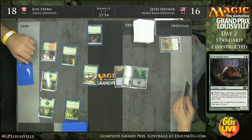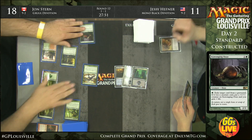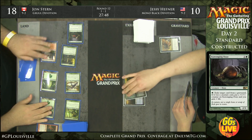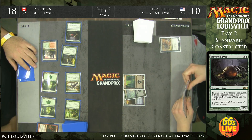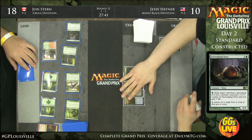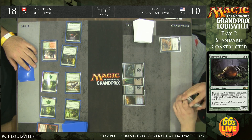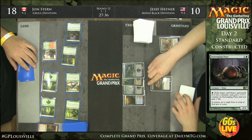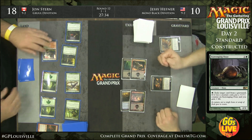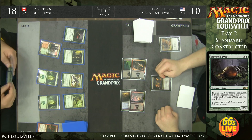That is a Stormbreath Dragon — it represents six damage and Jesse falls to ten, his life total falling quickly. He just doesn't have enough cheap spells to get himself out of this. Here comes a Desecration Demon — you'd think it would be great, but it's not. It's just going to eat one random creature and still allow five or six damage to get through.